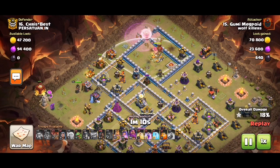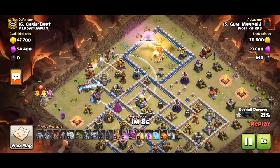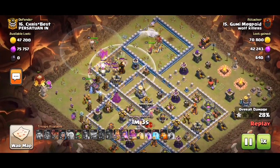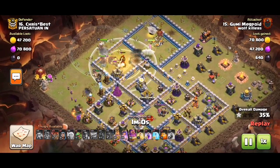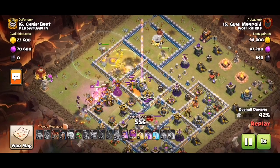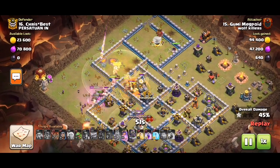We follow the left side quickly, otherwise the queen will end up locking onto the infernal. The king is tanking the left area, which coincidentally has the dark elixir storage in that area, so both armies are working in unison.